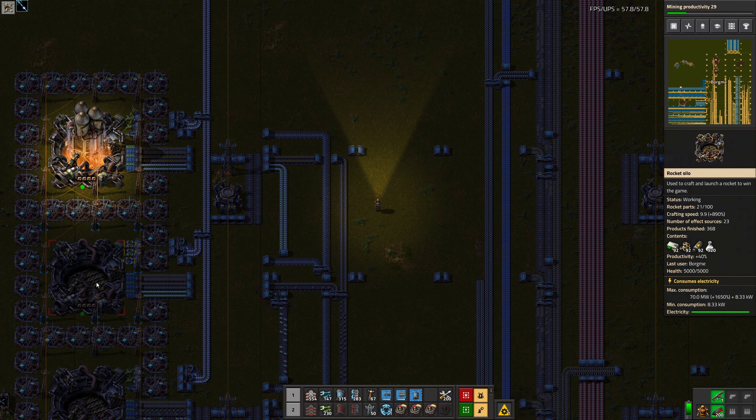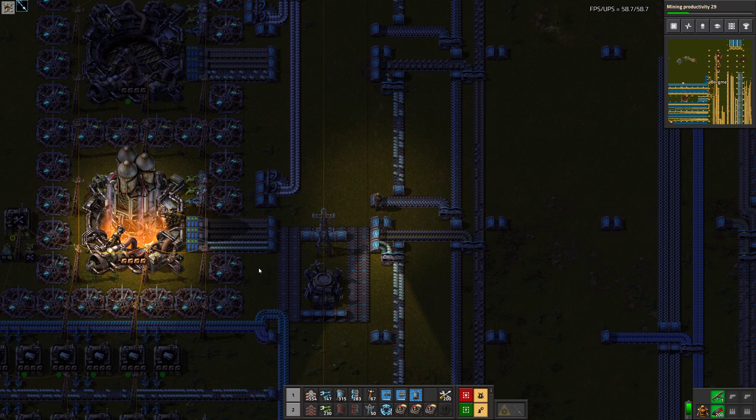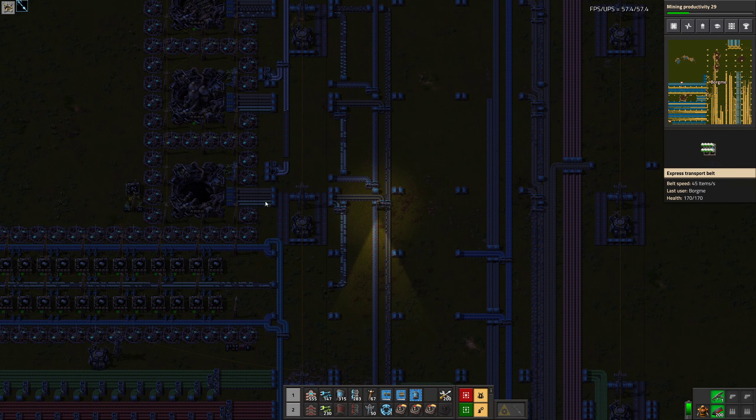These two should be equally backed up, right, because they are just merged. This one should have an easier time because it's only merged with the merged product of those, so this has priority basically. I just want to make sure that we don't send as much low density structure in here because we are backed up. I need a good way to confirm my suspicion that we waste science if we just launch rockets uncontrollably.